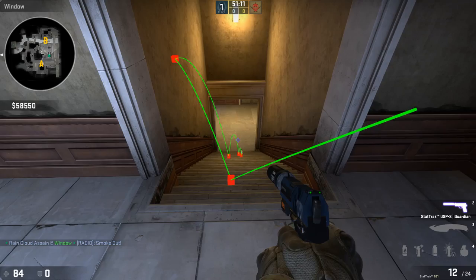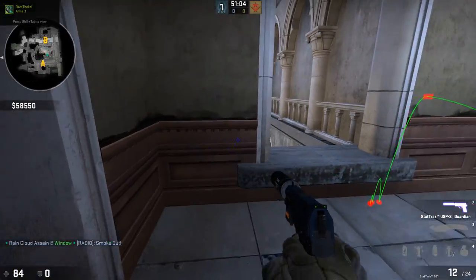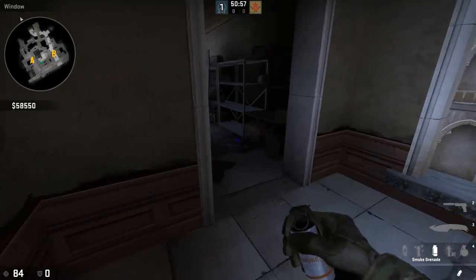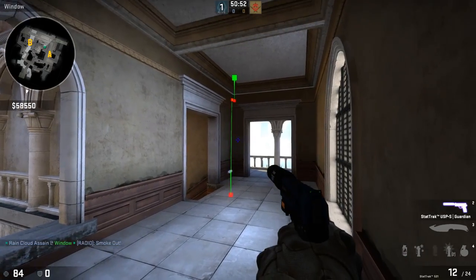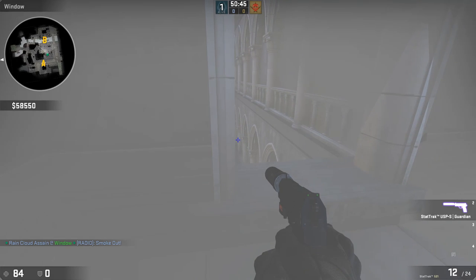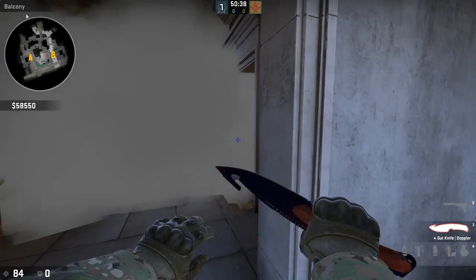As you see right there — perfecto. You can come up here, camp, and down here is the door, so you can really get that nice upper peek. If you come into this corner over here, aim at that corner, full throw — that should pop down right here, covering you over a bit. And of course you can see them and they won't be able to see you. That is a really cool hallway smoke.